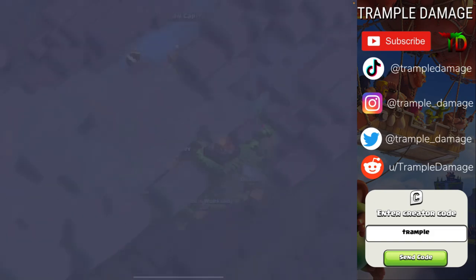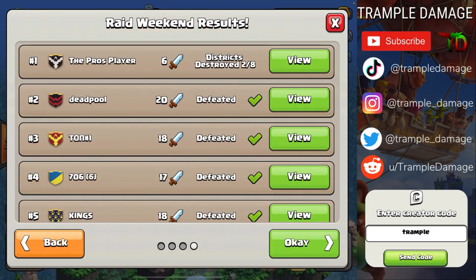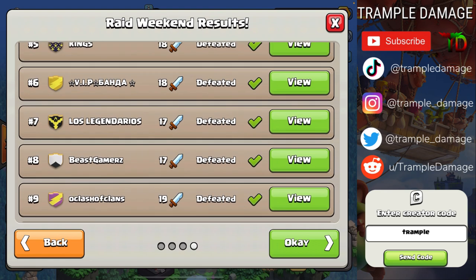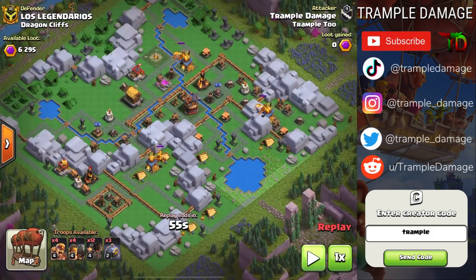So what I'm going to do is show you — this is for capital hall 8, or capital peak 8 — and I will also show you for capital hall 10 how the same type of attack can absolutely work for dragon cliffs in two hits. I wanted some better examples. I want to say this was the default layout, and it did have the default layout.